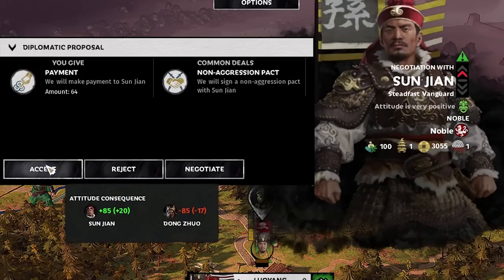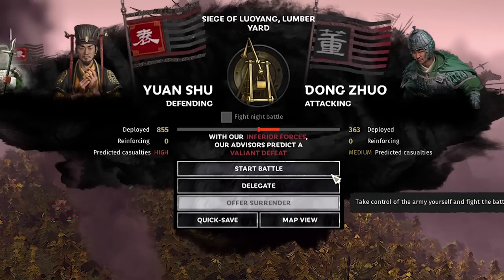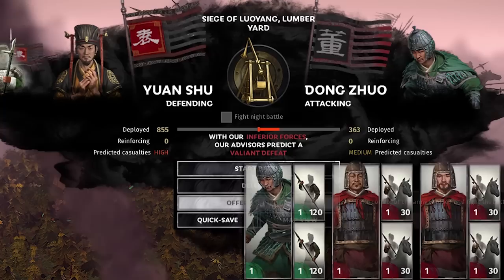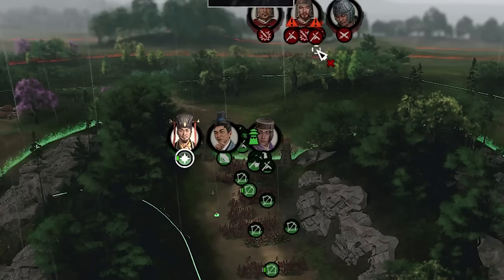Sun Yan wants a non-aggression pact — costs only 64, gives 20 relation with Sun Yan, and we lose some relation with Dong Zhuo, which is fine. But this dude is actually attacking the lumberyard instead of laying an ambush as expected. I think this might actually be better though, since he's attacking the lumberyard and we have towers to help. The AI predicts a defeat, likely because he has a lot of cavalry — but cavalry are weak against ranged since they have no shields.